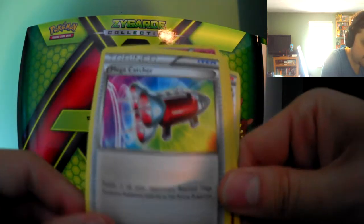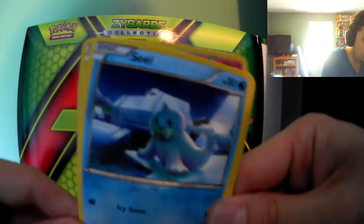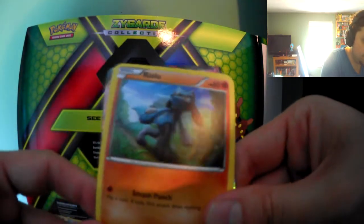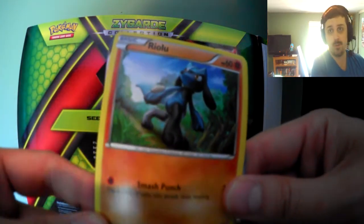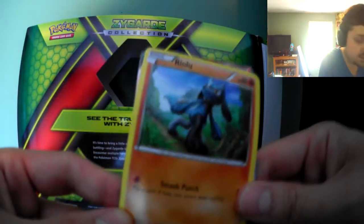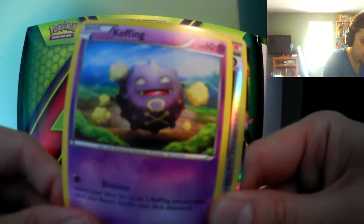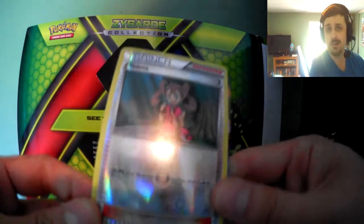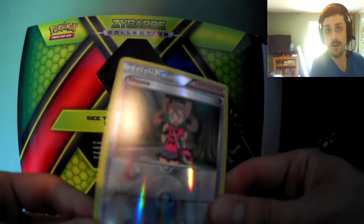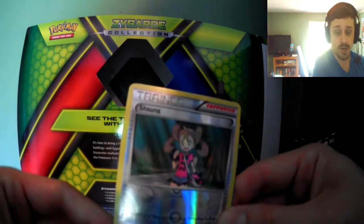I can already tell the last one is an EX card and I can't wait to get to it. We have Duosion, we have Wigglytuff — that's a cute little artwork. We have a Mega Catcher — I don't really know what that does, but if Pokémon ever brought a Mega Catcher in-game, that would be kind of cool. We have a Seel, we have a Cottonee again, we have a Riolu — that's really cool because Lucario and Riolu are two of my favorite Pokémon. We have a Vullaby again, a Scrafty, and a reverse hollow Shauna trainer card — that's really freaking dope because I never actually get a reverse hollow trainer card.